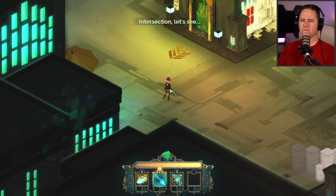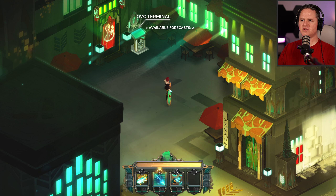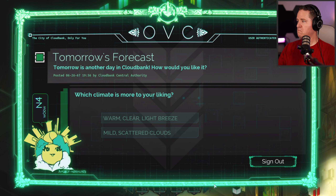OVC terminal. Available forecast 2. What are you talking about? Wish it was raining. Cover your tracks. In the city of CloudBank, only for you. Tomorrow's forecast — tomorrow's another day in CloudBank. How would you like it? Brief moment there where something goofed but looks like everything's all right.